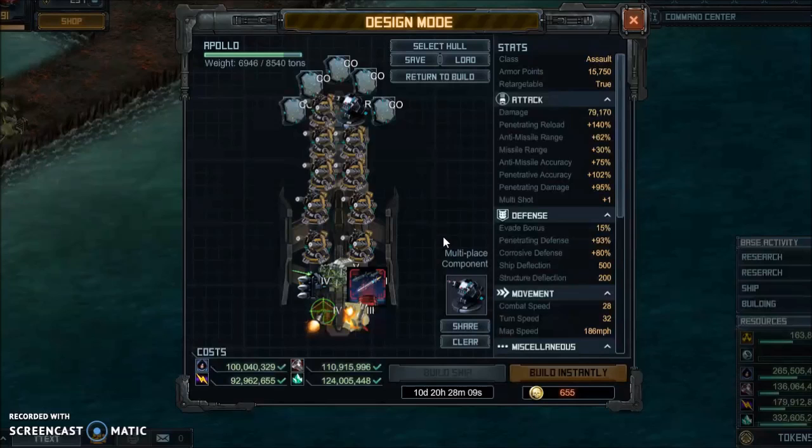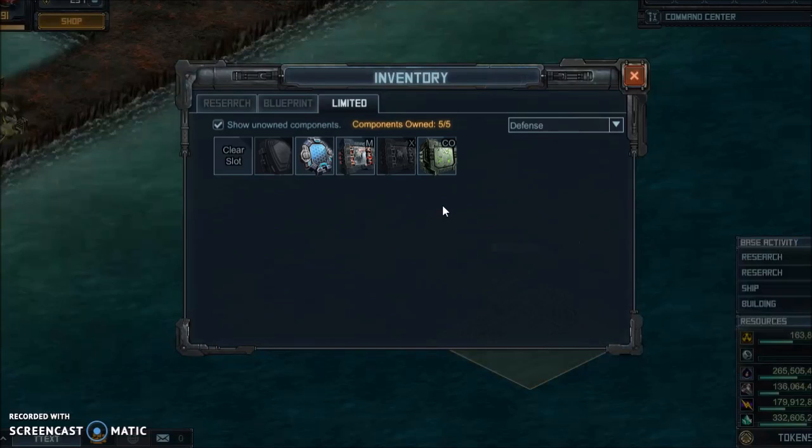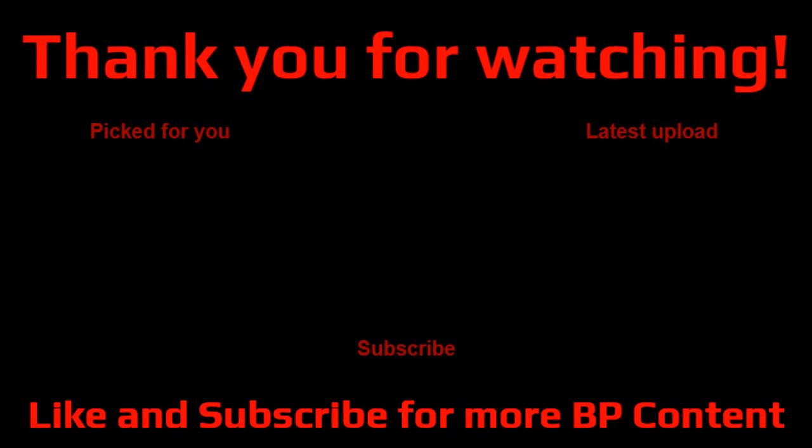If you have any way to use charged armors, Talon, or Carbon, you should consider using them here, because that will bump your fleet up to the next power level and you'll be able to hit stuff you can't currently and take a lot less damage. Although if you have that, you might already have the Phoenix, so it's probably just better to build those. One last thing — use Zoe's Apollo if you have it, because it has a huge boost to all your other Apollos in the fleet, and it's really useful.